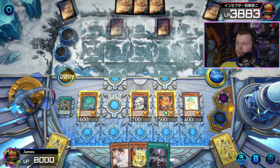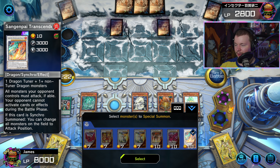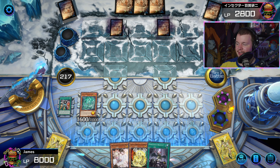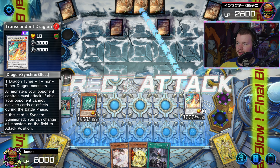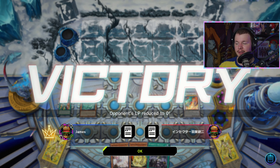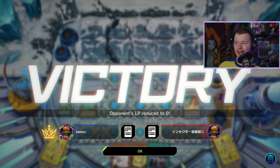We keep swinging — pretty standard game for this deck, to be honest. We go for Chundra, no response. We could probably just summon the Transcendent and call it a day. As soon as you drop this level 10 synchro, it just stops your opponent from activating anything in the battle phase. That's as standard as it gets for this deck. We were under Shifter so it changed the line a little, but nothing too crazy.